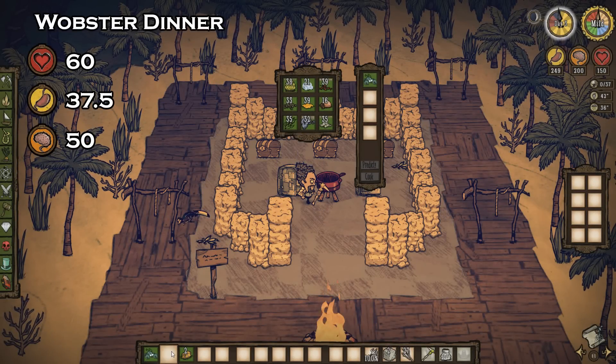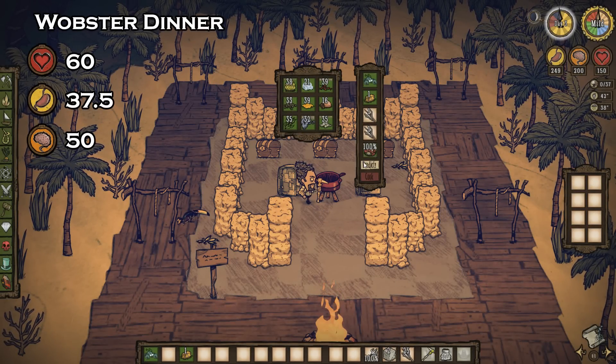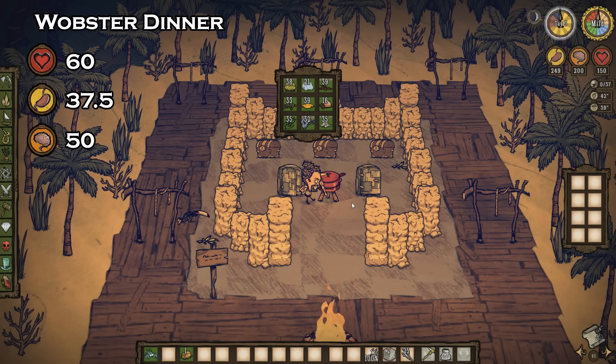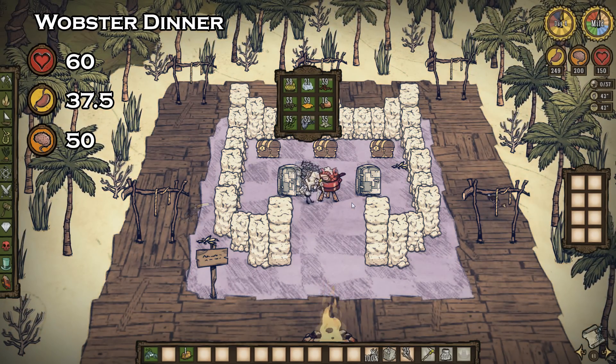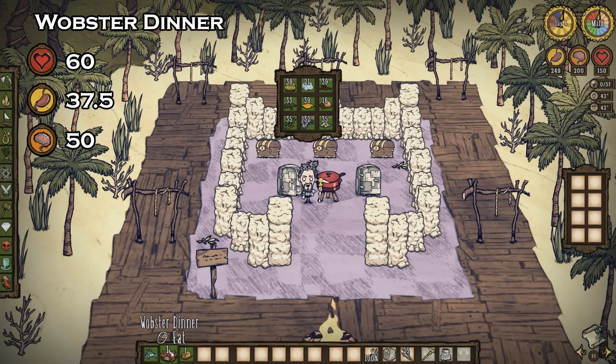Living in the lap of luxury? Happen to have a lobster and the almighty butter? An exceptionally good dish is the lobster dinner. Using one lobster, one butter, and two twigs, or even one lobster, one butter, and two berries, you'll get yourself a lobster dinner. This will yield you a ridiculous 60 health, 37.5 hunger, and 50 sanity. I'm starting to get hungry now.